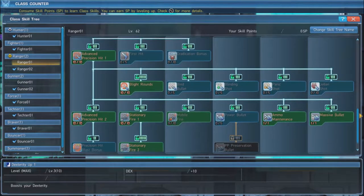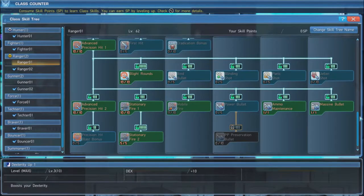Make sure to max out Precision Hit 1 and 2, which together will give you a 230% damage bonus when shooting an enemy's weak point. Next up is Blight Rounds, which is an essential rifle skill. This loads your rifle with 6 shots that create weak points on your target, allowing anyone to deal extra damage. This is our best tool in bossing and should be maxed out.